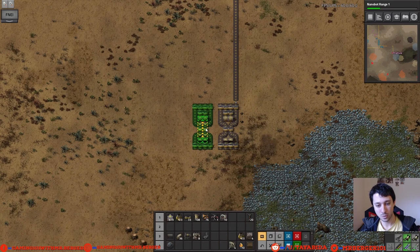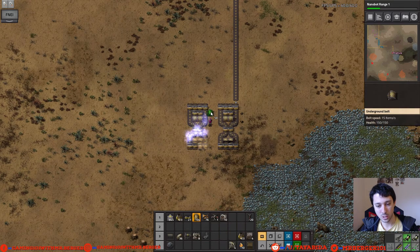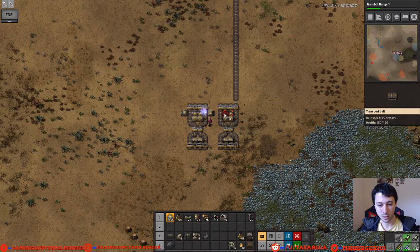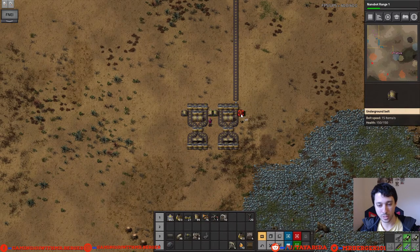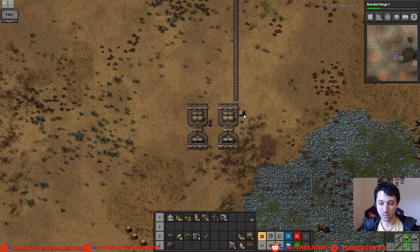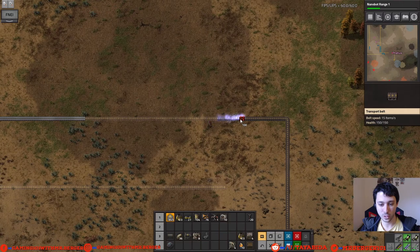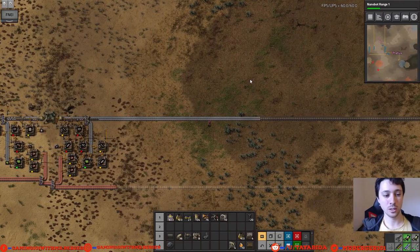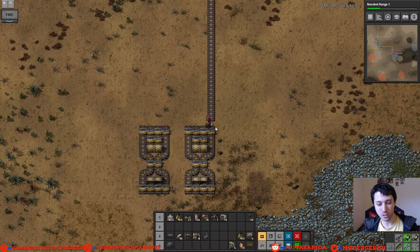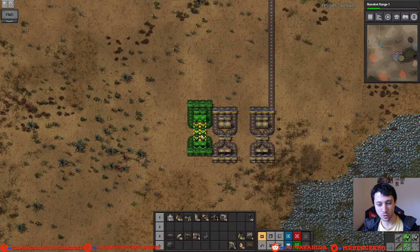We can Control-C to copy that and we're going to make sure there are always two spaces between each lane. We can put one underground belt coming out right there and then another one going back under and coming out on the other side — that allows us to pull things off. Let's get rid of those undergroundies for now since we don't need them yet. We know we're going to put iron here, so let's put a belt there, and then the next four lanes will be copper.